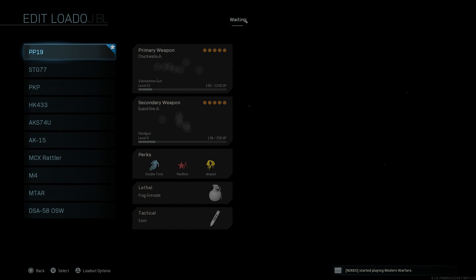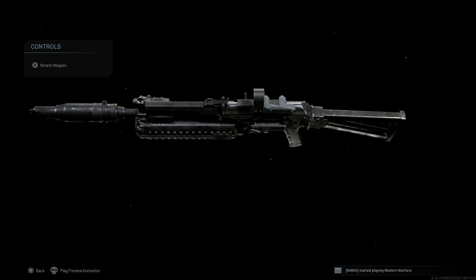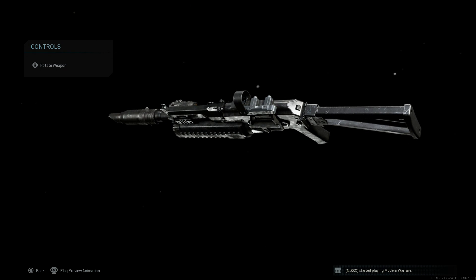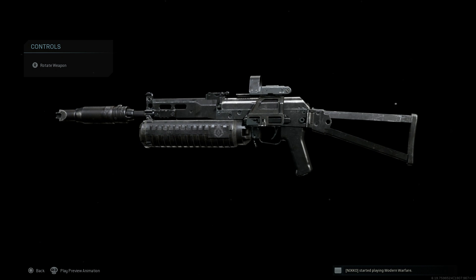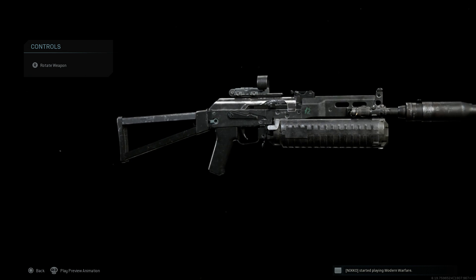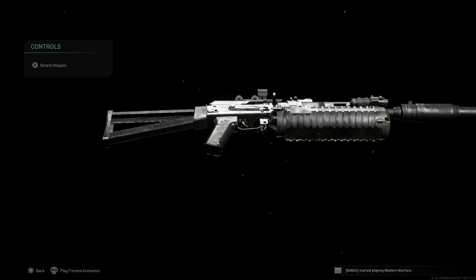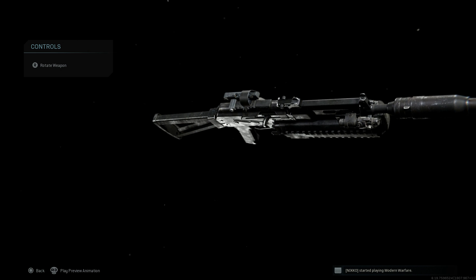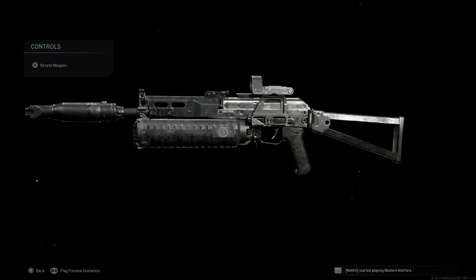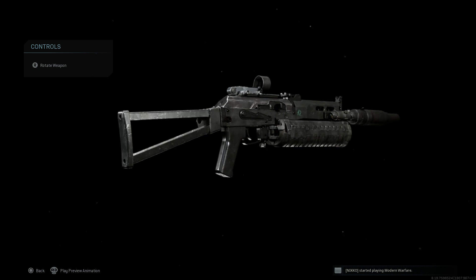Comparing once more to the base: the base has no Picatinny rail on the dust cover, instead using a dovetail mount on the left side for the Monocle Reflex. It has the old AK-platform select-fire switch on the right side and a standard charging handle — very different from the Zenit RP-1. The base also only has small built-in two-notch Picatinny rails, compared to the full rail system on the blueprint. Very unique changes.